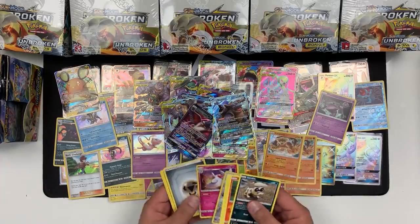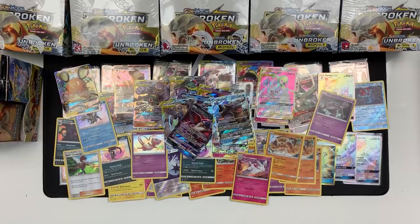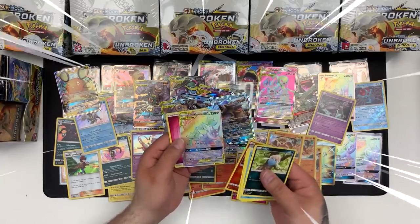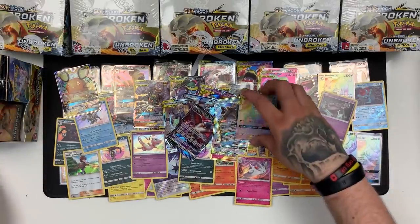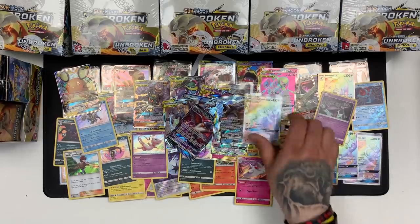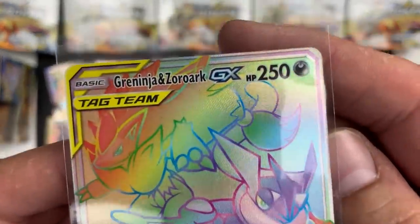We have a Togekiss Holo — again, look, see all these rare Holos that we get fewer of compared to GXs. This pack has something in — we have Greninja and Zoroark Tag Team GX Rainbow Rare! I'll see if I can carry right up — that is crazy! If you guys want a quick look — that is awesome. Love it.